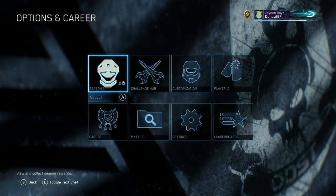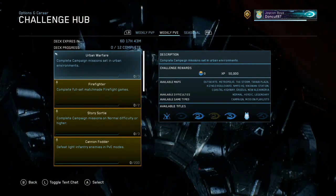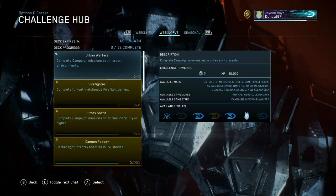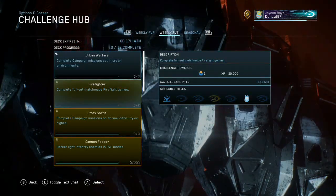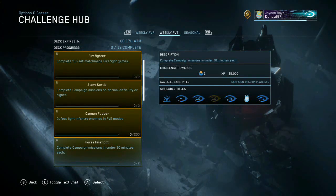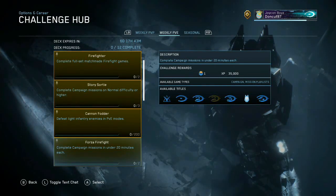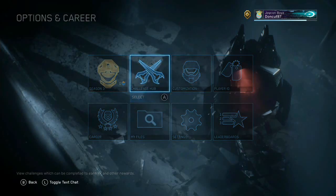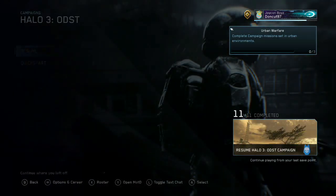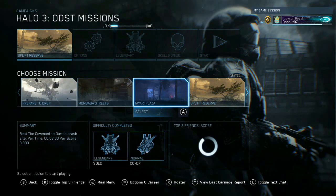What is up guys, Donkut97 here bringing you a brand new Halo MCC challenge guide. Today we're taking a look at the weekly PvE challenges: 'Urban Warfare,' which is to complete three campaign missions set in urban environments, and 'Forza Firefight,' which is to complete two campaign missions in under 20 minutes each. We're doing both these challenges here in the same guide.